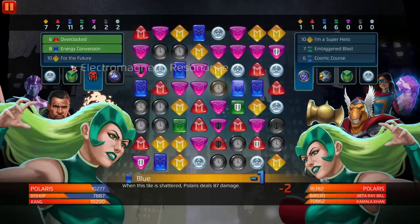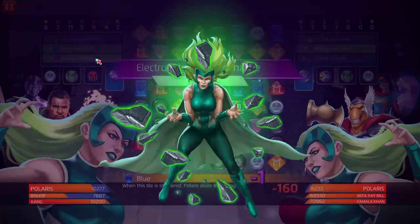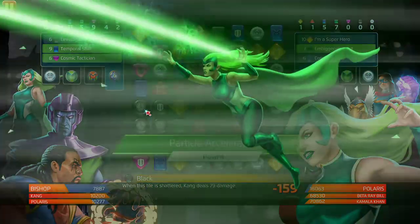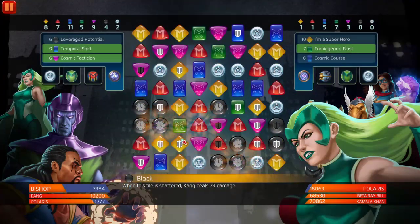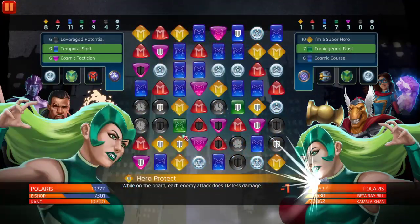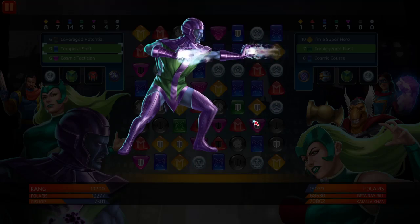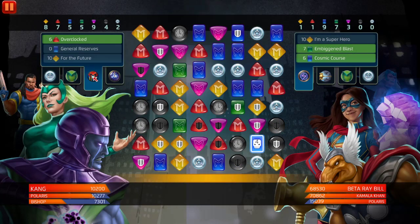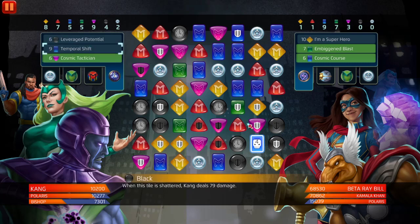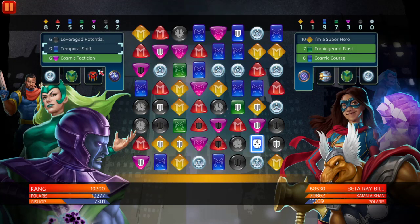This is a tricky part - we need yellow. They have four. We're gonna put him in front and generate. We have blue for a Temporal Shift for three-star. If they don't down us, it's good - we can get rid of Polaris. She's in a stun, so boom. Then we need yellow - that's not gonna cut it. His green costs 12.